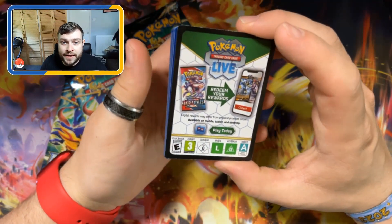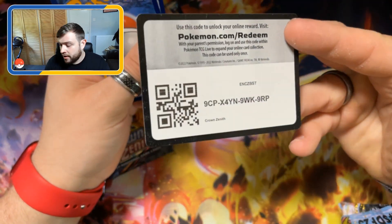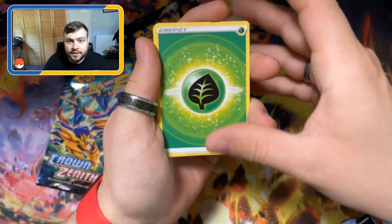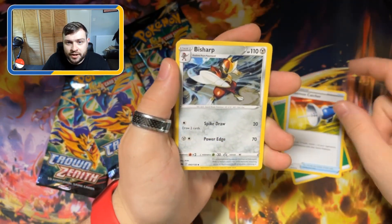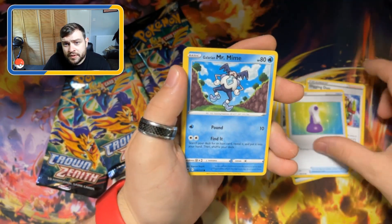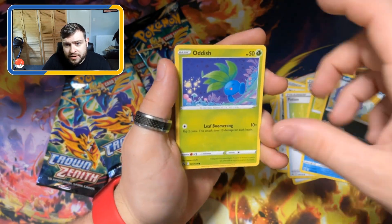The card we're looking for is the Glaceon V-Star, so hopefully we can find that in this set. Code card. I have to remember the pack trick here. Leaf Energy, Pokemon Catcher, got a Bisharp, Digging Duo, got a Potion, got a Galarian Mr. Mime, we've got a Suncern, got a Coffin, Oddish.